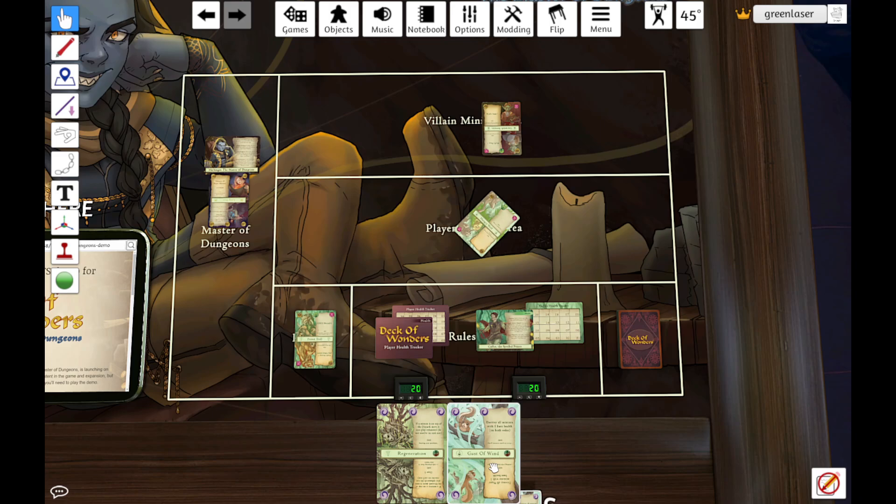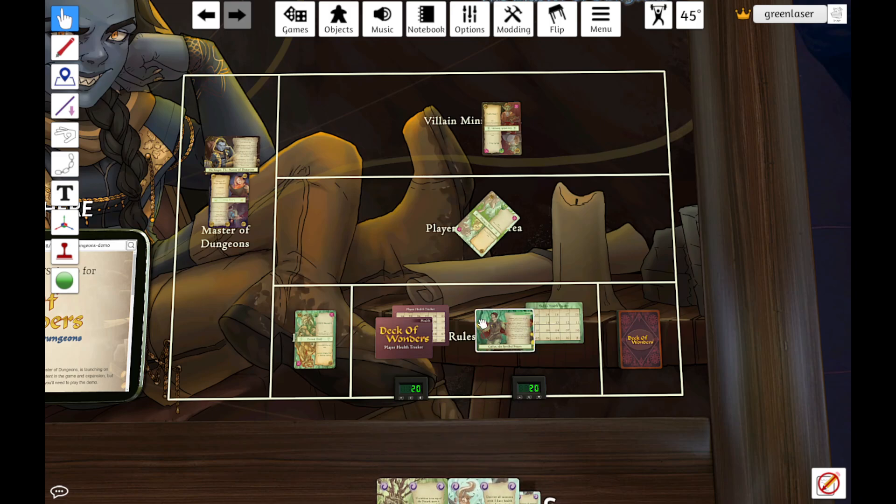Finally, the unlock packs for the regular villains have objectives where, if you met that objective, you would open the pack that's going to introduce new mechanics, new challenges, and advance the story of the game. That is the flow and rules overview for Deck of Wonders. Thank you so much for watching — I hope you back us on Kickstarter, and if you'd like to see a full game, you can just watch the next video. See you around.